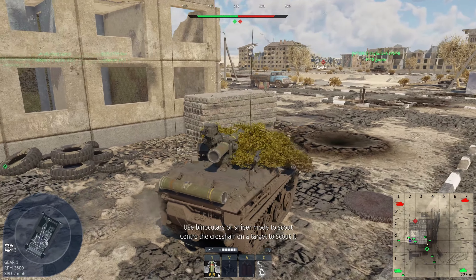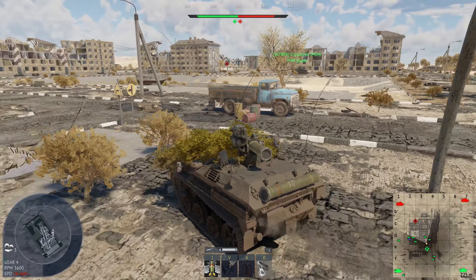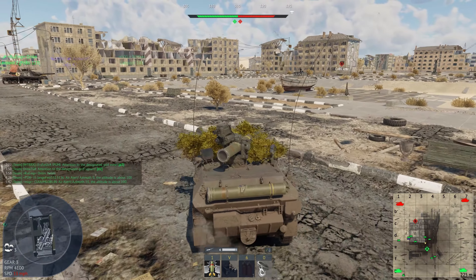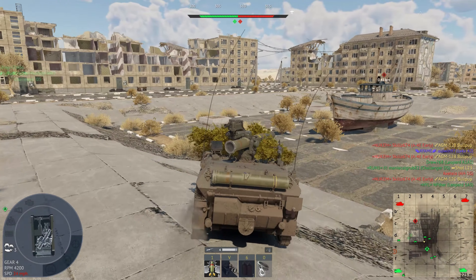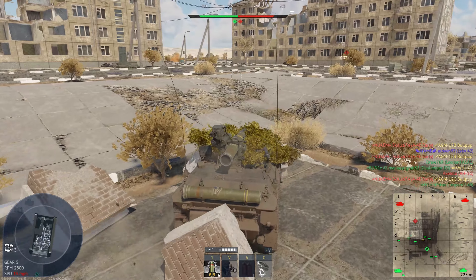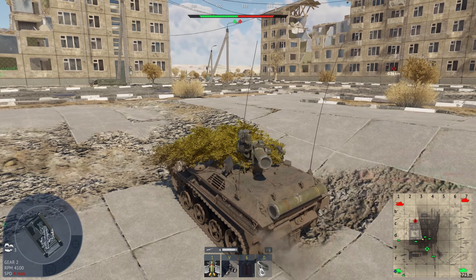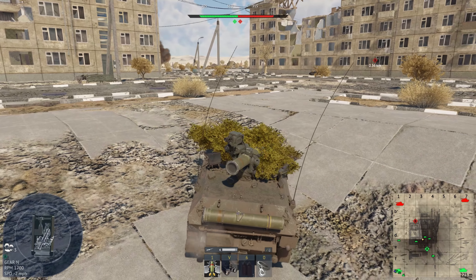The question with the TOW Weasel is: would I rather just have a gun — like a 105 L7 on some sort of light tank — or have this ATGM? For me, I feel like just having a light tank like the TAM or the Radkampfwagen is going to be better. I feel a little lost in this city right now, just waiting on enemies to come in.